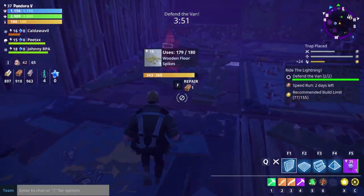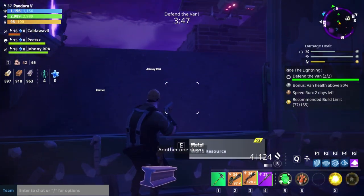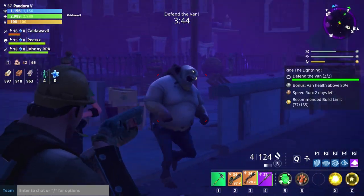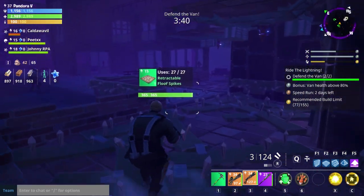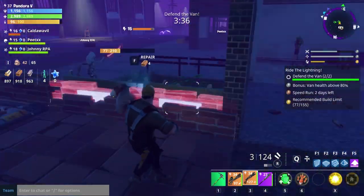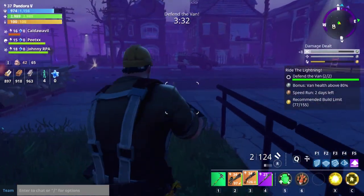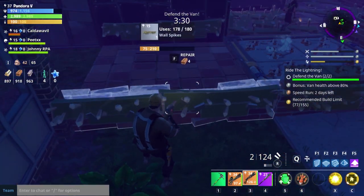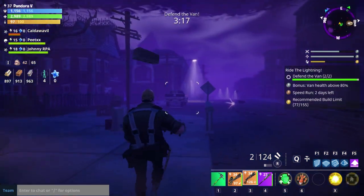That takes us nicely to the shotgun — I choose it as my main weapon of choice because you want to be around the base at all times. As a Constructor, that's your main job: preparing the base and making sure it's as strong as it can possibly be. The Hotfixer especially, with the 20% increased repair speed, means you need to clear those walls quickly. As you can see from the footage the ninja helped me — I can repair the walls nice and quick and get back into combat really fast.